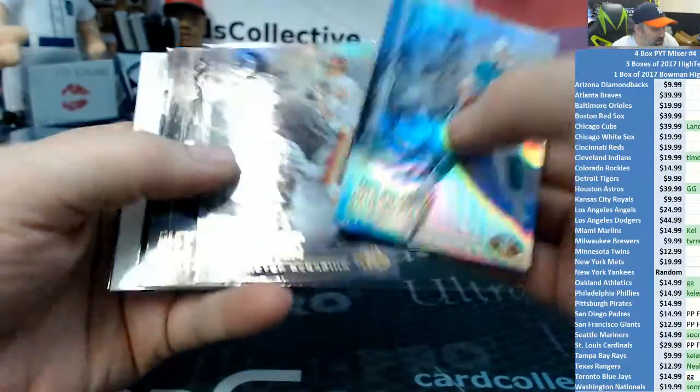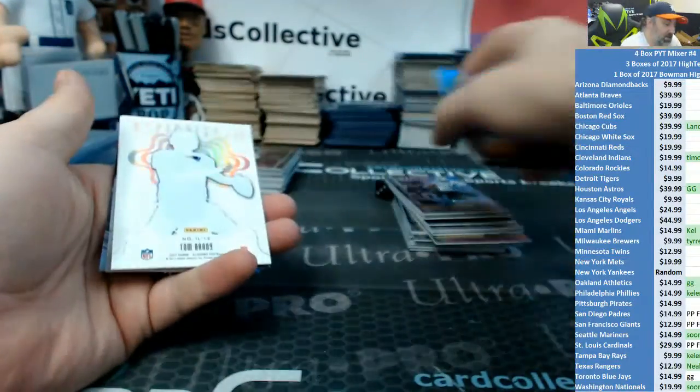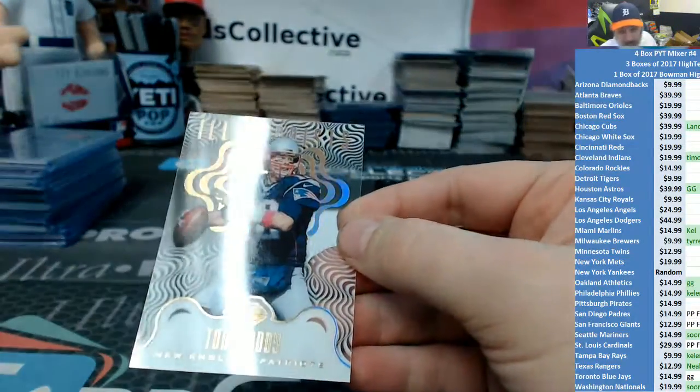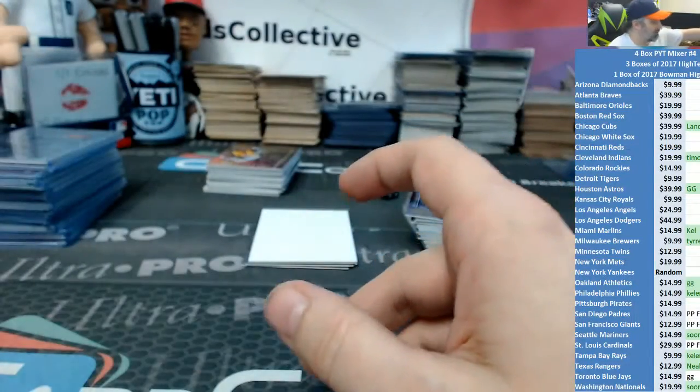This next one — if you get a football division, you can trade it in for $7 and pick your team. Break credit — $7 and break credit. So if you don't want football, you can swap it for $7 in break credit.